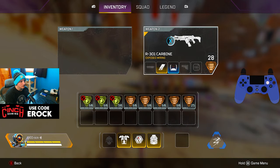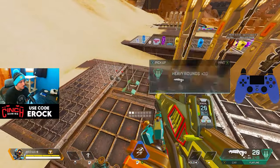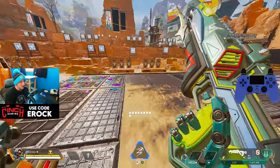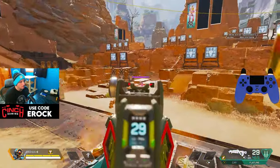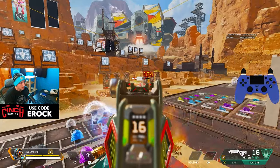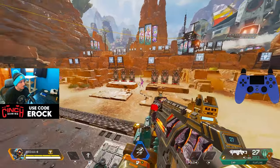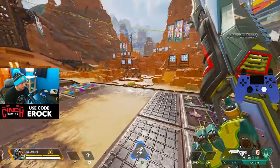That's all you really have to do to control recoil in this game — that was the Havoc and the R-301. I'll pick up a CAR and the Flatline for one more quick example. I've got no attachments but extended mags. I know it's the firing range, so people will say I'm not doing much — but this is just to show how to control recoil. Moving left and right reduces recoil; some people still don't know that, but it is a thing.